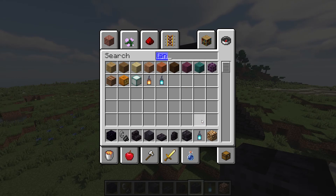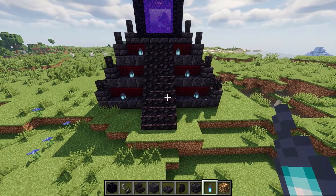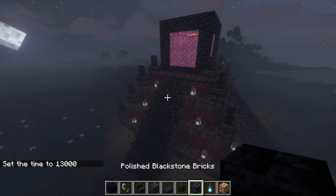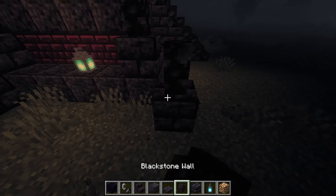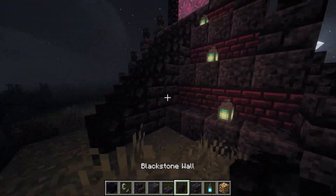Get yourself the soul lantern and place them in this pattern. How does it look at night? It does look quite spooky. Also you can go a block further and start placing your brick walls like this.